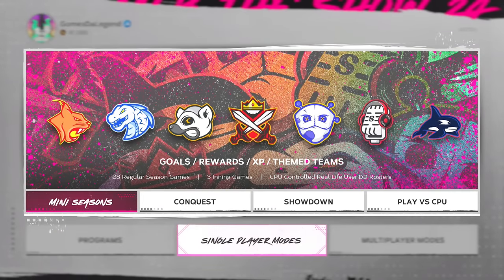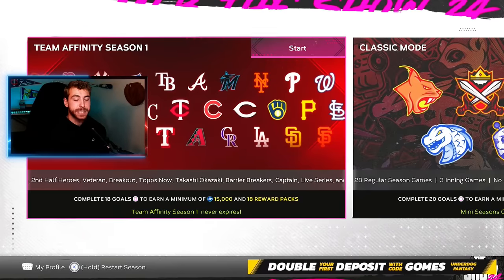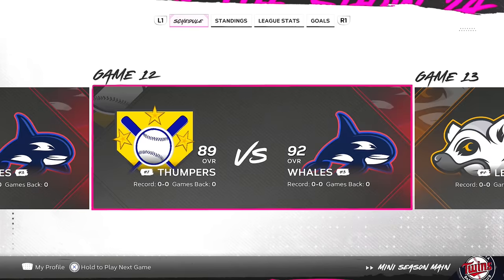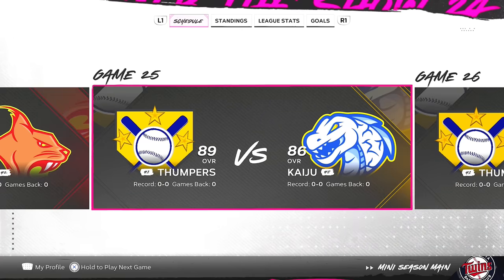First off, you've got to go to our favorite game mode — mini-seasons. And for this particular method, we're talking about the Team Affinity season. That's where there's going to be some pretty good stuff. If you actually play out the mini-seasons, you're going to get vouchers for Team Affinity and a couple more things.